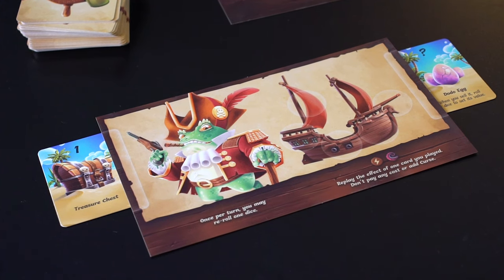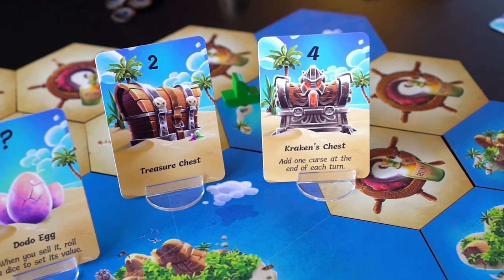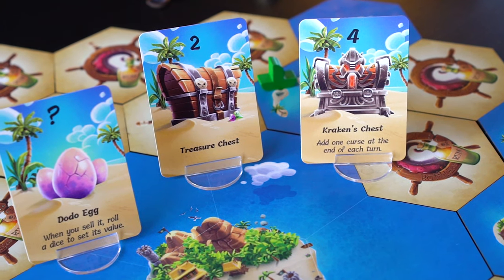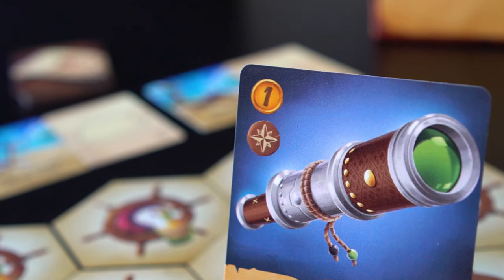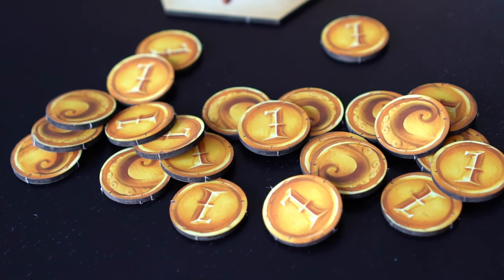A player may only ever hold a number of treasures equal to slots on their player board. Each treasure card has a booty point value it is worth if sold at the pirate's hideout, and the player earns that number of booty points when the treasure is sold. The second action is to gain a doubloon — the player takes doubloons equal to the number on the symbol.